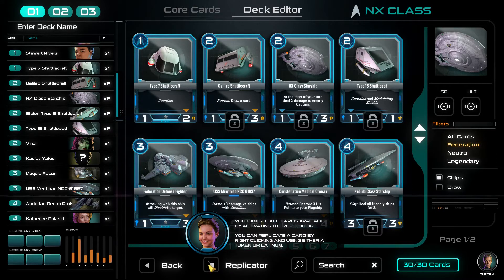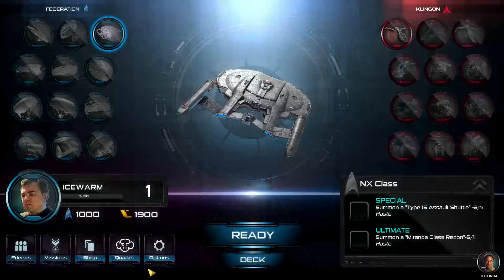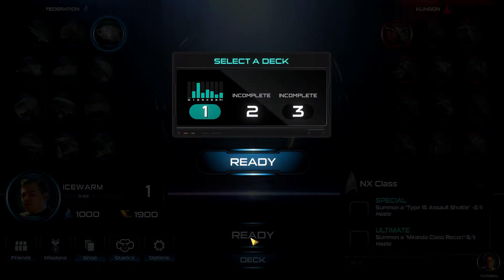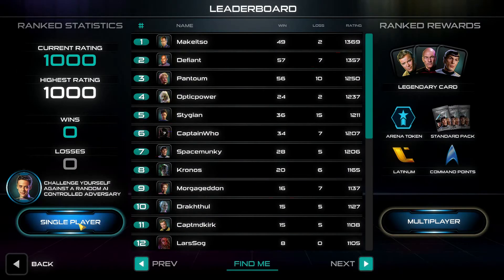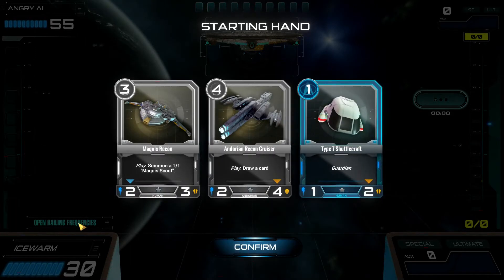There's a Replicator - you can see all the cards by activating it. You can replicate a card by right-clicking and using either a token or Latinum. That's essentially like disenchanting from Hearthstone. Let's ready up and play. We'll do single player and play against the computer to show how the game works. Here's our starting hand - the Mulligan aspect is essentially the same as Hearthstone.